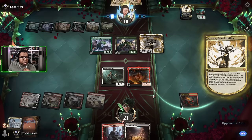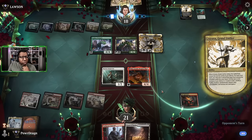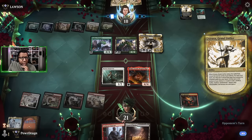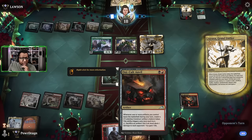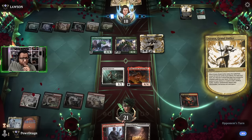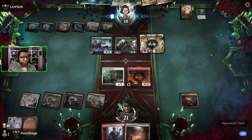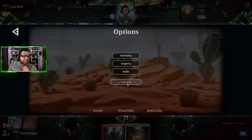Let's say we were to get a War Leader's Call - how much damage could we do? One from this, four - the War Leader's Call is eight, one from the Oni-Cult Anvil is twelve, the creature coming in is sixteen. That's not quite enough. We're dead anyway.